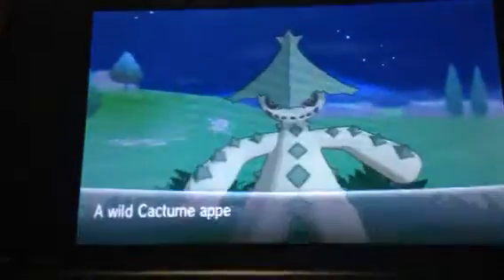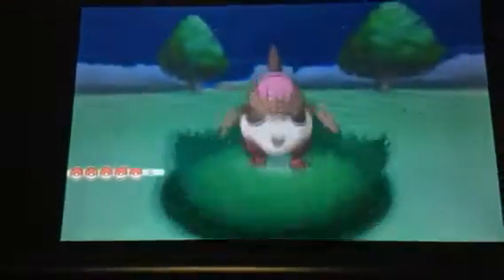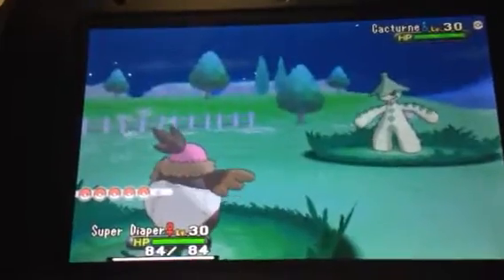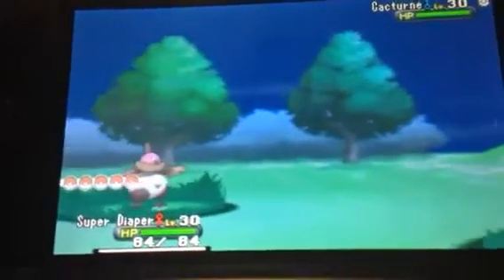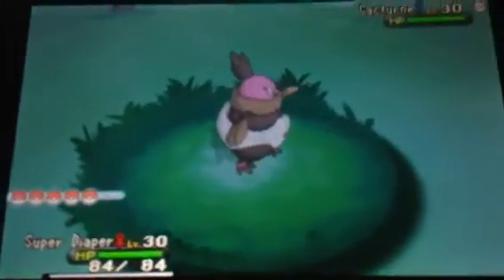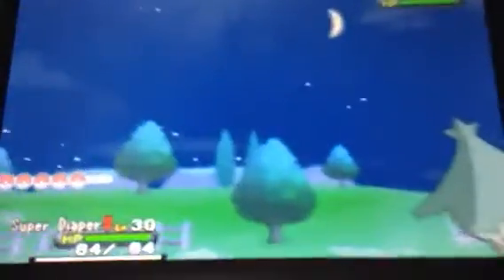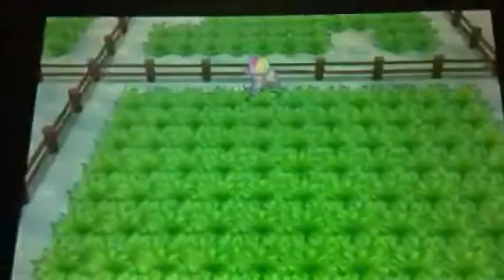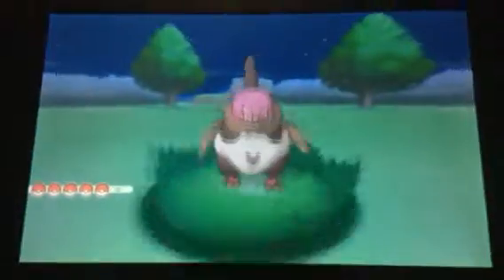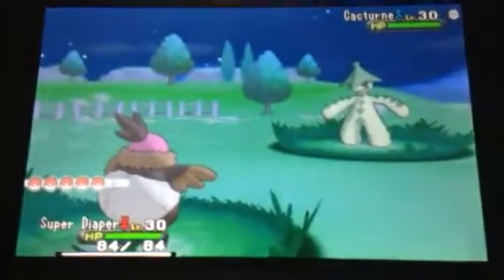Let's do a round of the encounter counter. We got a Cacturn, and some more for next time — Rotom. You get a closer look at my babe. Nice encounter, and another — Camerupt.